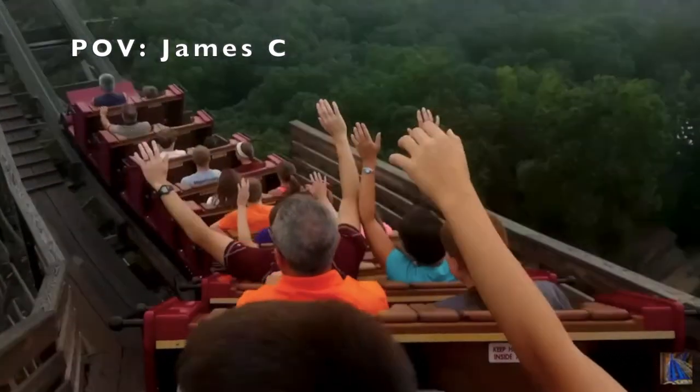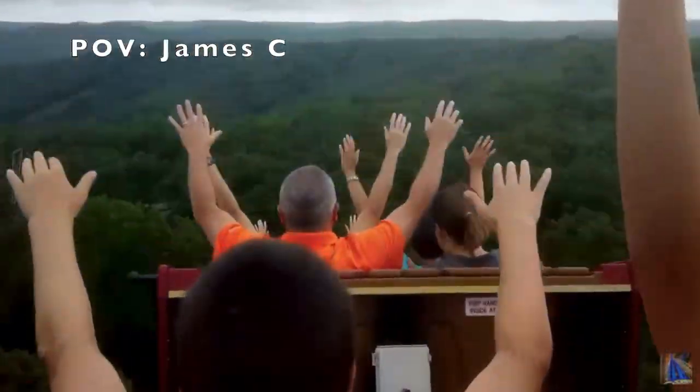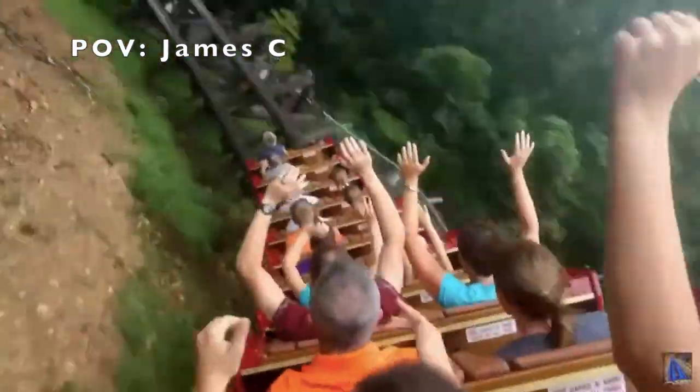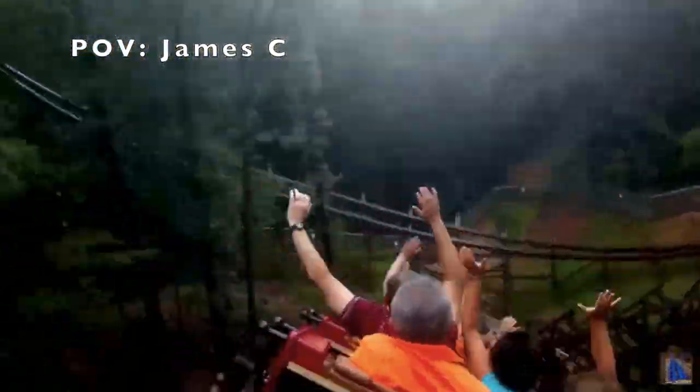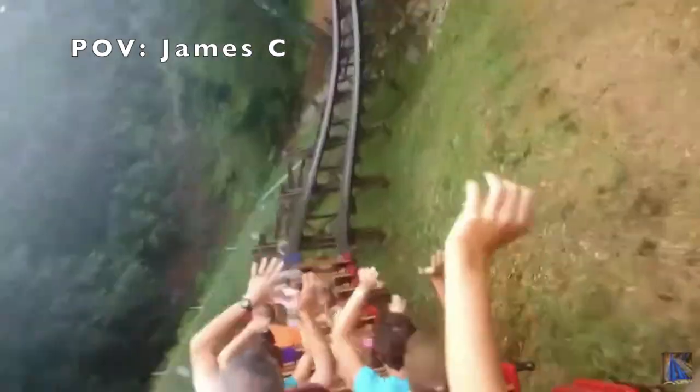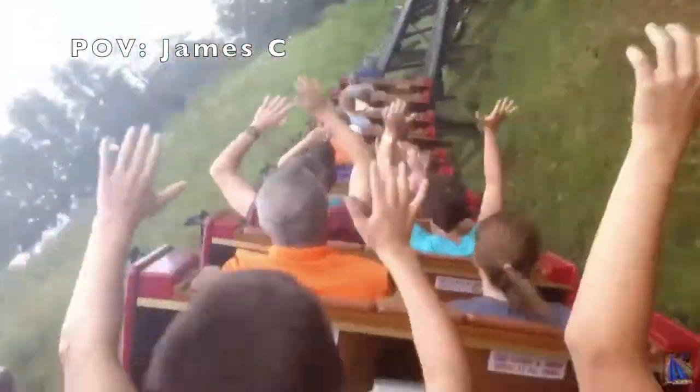Number 12 is a coaster that I think gets way too much hate, and it looks like a mid-tier RMC versus a bottom-tier RMC, and that is Outlaw Run at Silver Dollar City. This was the first Topper Track Woody that RMC made, and it looks awesome. That drop seems spectacular, the inversions and outer bank turns seem crazy, and the airtime looks sustained and fun. Sure, this coaster doesn't have the same out-of-control craziness as some of the other RMCs, but I actually like that, as the out-of-control feeling is definitely not something that I look for in a coaster. With the strong airtime, hangtime, and outer banks, this coaster seems great, and not at all a bottom-tier RMC.